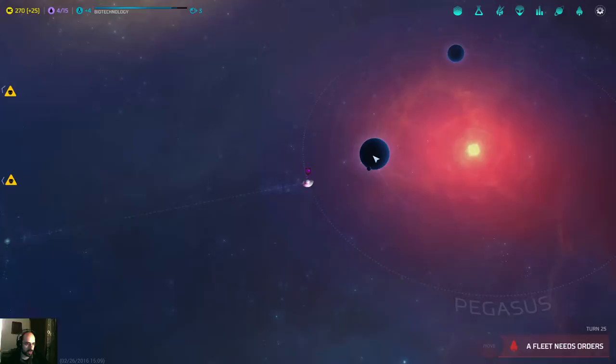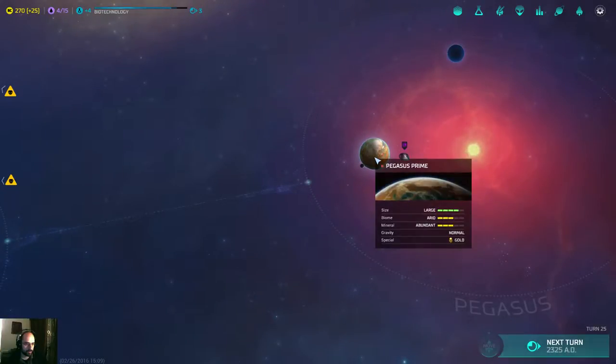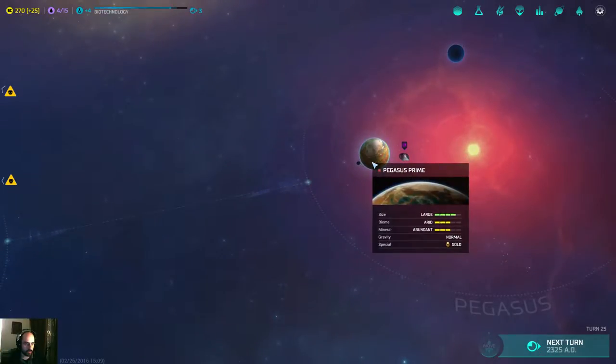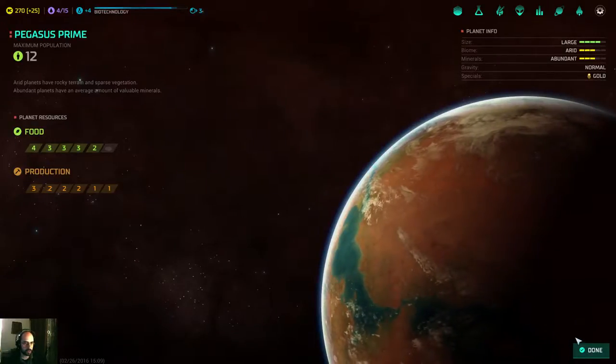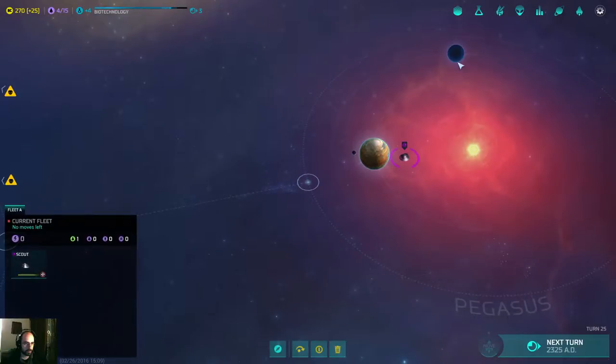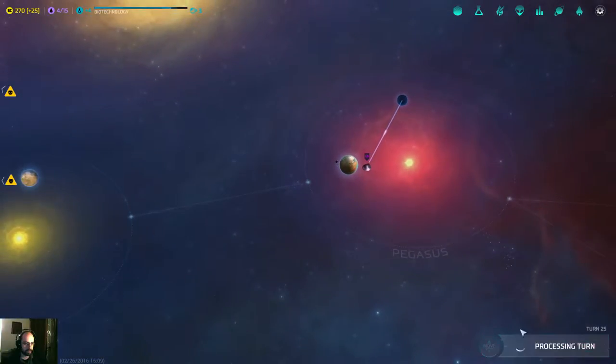The fleet needs orders. Pegasus Prime is a good planet — it's a good planet. Four, three, three. And it has gold. Let's go next turn.